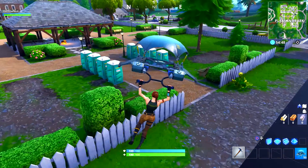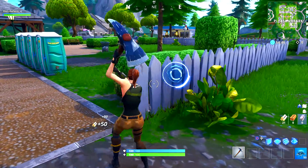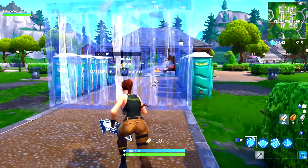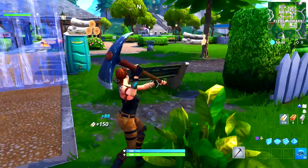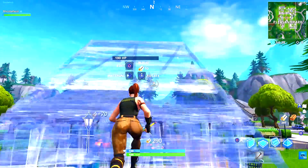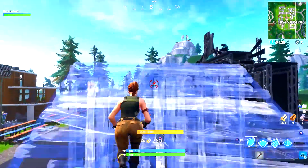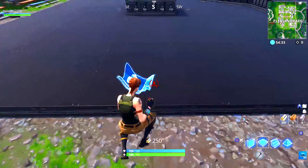I did the glitch correctly and now when I make vaults they're gonna be completely invisible. I can't make a vault right here because there's a Marshmello concert thing, but you can see every single vault I'm making is invisible. This should work in public game mode as well.